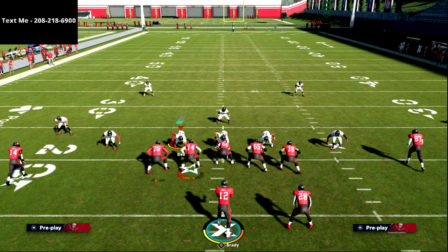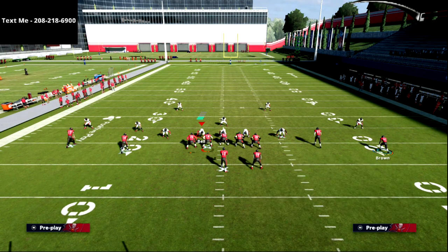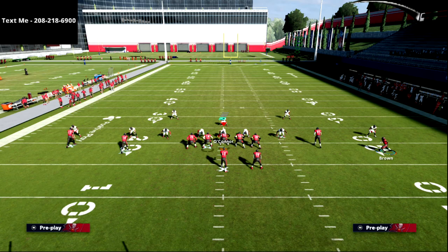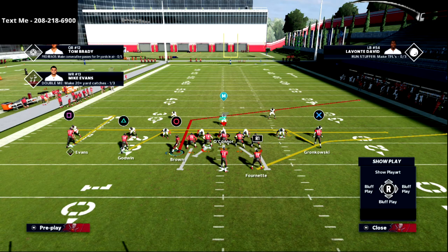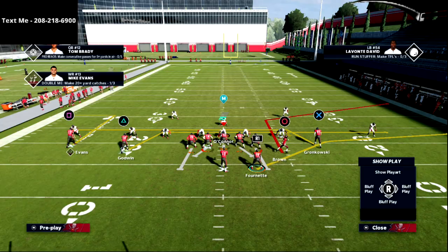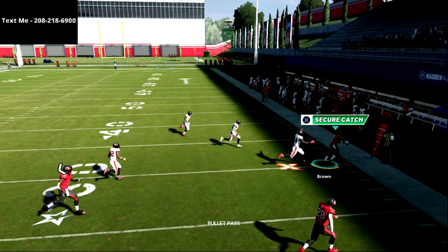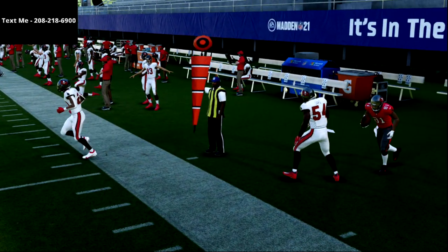The way I used to get this open in Madden 20 was to simply motion snap this route inside a step, and it would actually get this open against pretty much everything. The problem in Madden 21 is you cannot motion snap a route one step to the inside — if I motion him in, he won't snap until he gets all the way back across. But what I can do is motion him back across the formation and snap him just right here, and now that same concept from Madden 20 is effective in Madden 21.